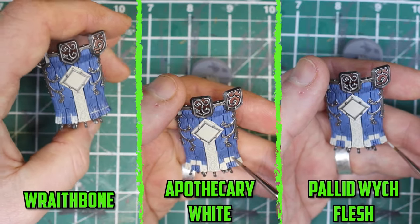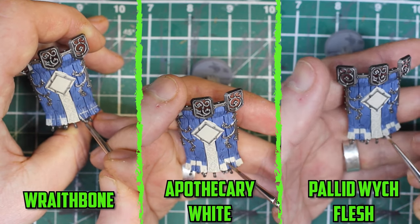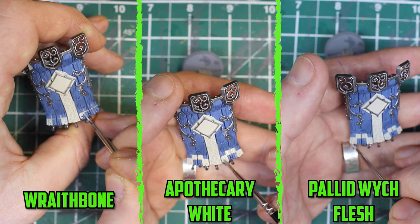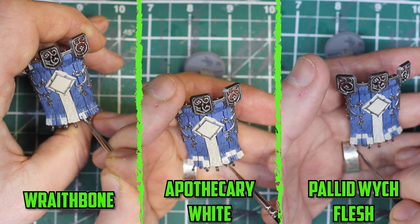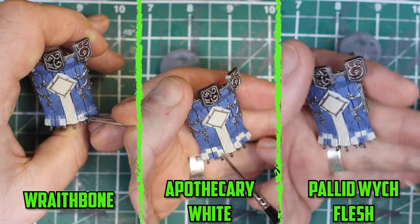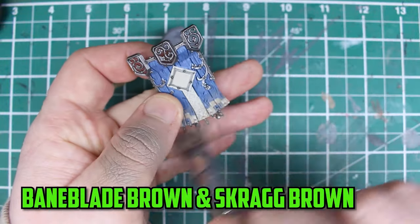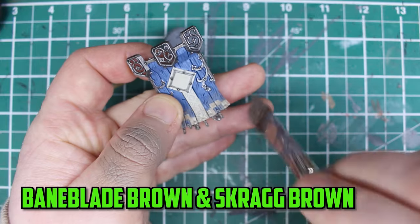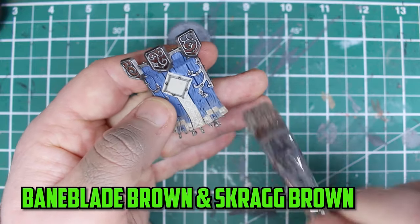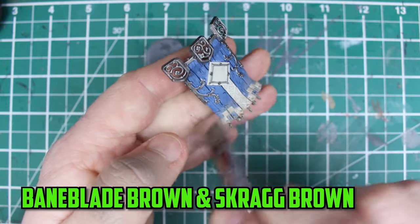For the shield, I wanted to try something a little different and see if I could do a checkerboard pattern along the bottom. I've never done it before, so as carefully as I could, I drew out the squares with Rakarth Flesh and filled them in along the rest of the shield. I then shaded them with Rakarth Flesh and highlighted the edges with Pallid Wych Flesh. For a finishing touch, I dry brushed some Baneblade Brown on the bottom of the shield, followed by a lighter dry brush of Screaming Brown along the edges. The checkerboard didn't turn out perfect, but I think it's a decent enough job for the first time trying it.